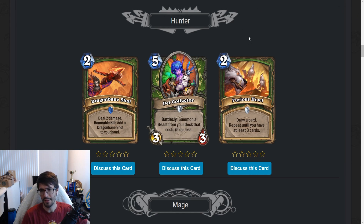Furious Howl — two-mana spell, draw a card, repeat until you have at least three cards. That's very good. Dump your hand, play Furious Howl — seems good. Even if you have Quickshot left over in hand, you can still Quickshot face and then Howl and draw three. This is a very good card. You probably run this in Face Hunter and Quest Hunter. This is at least a four, and it might be a five. Hunter's got some spice.